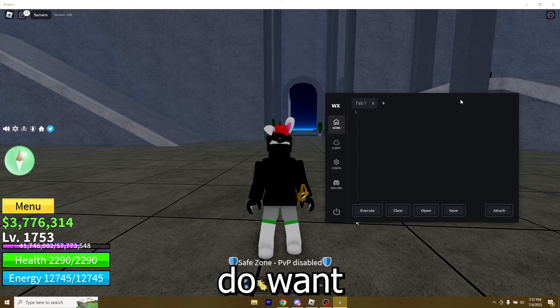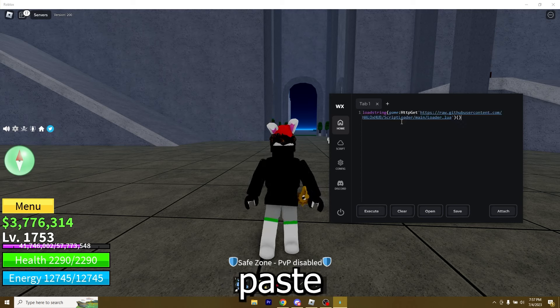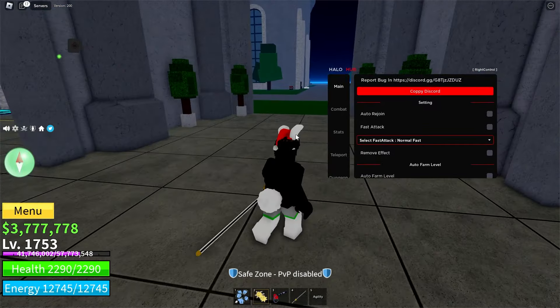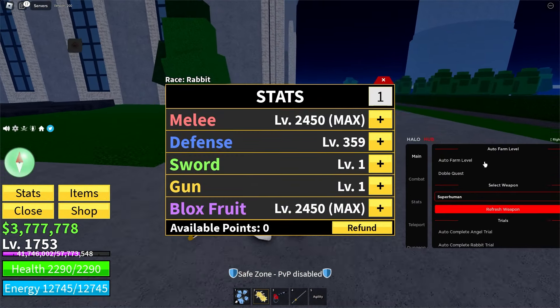You'll get one more pop-ad — close it, close the new window, and then you'll land on a page called Short Earn. This is the final step. Click on all three buttons, wait for each page to load, close it, and wait for it to get verified. As you can see, it gets verified in real time — do this for all three of them. Each one will get verified right away.